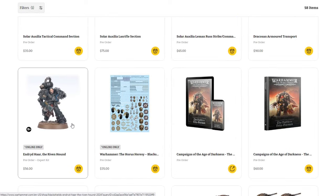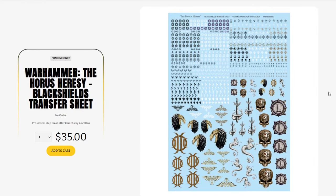Moving on, we have Endred Har the Rivenhound — a World Eaters Forge World expert kit at $56. Definitely on the pricey side. I'm not sure why he's so much more expensive than most individual Forge World characters — maybe he's larger in size or stature — but he's definitely on the pricey side even for Forge World.